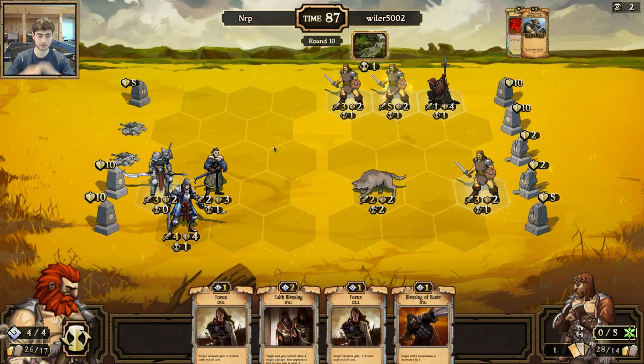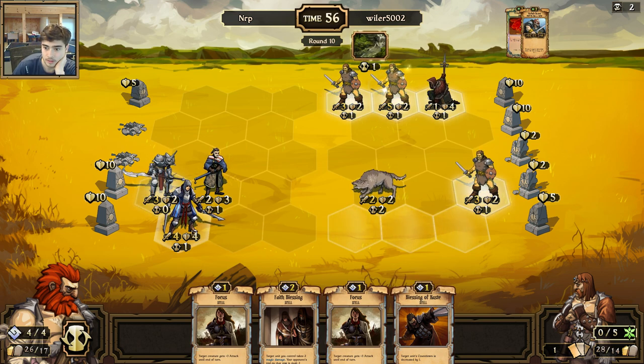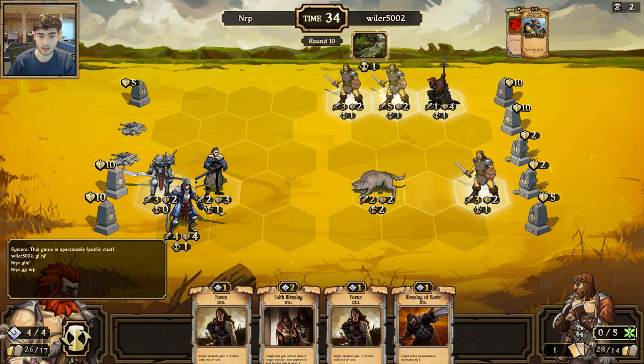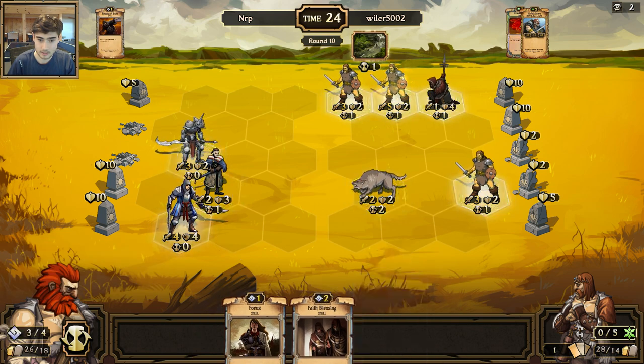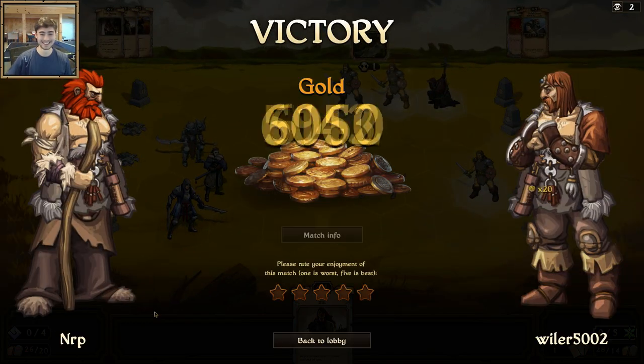Blessing face. What do I do? I should have one more resource — if I just have one more card, I can use it. This can kill the middle idol. I don't think I can do it. Because I can blessing of haste focus. Blessing of haste focus will make this have seven. Wait, can I just win? Because if this moves up, this attacks this idol and I kill it. Blessing of haste focus — this idol's down. And then I win with the faith blessing. Target unit you control takes two damage. I think that's GG. That's four resources. GG, WP. Wow, that was tense. Blessing of haste. Focus. Faith blessing. Doesn't get closer than that.